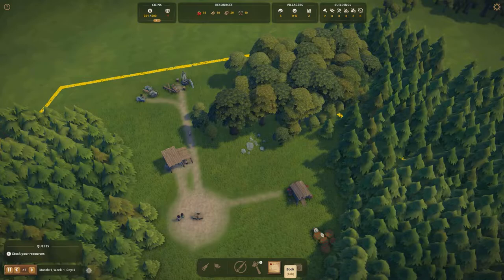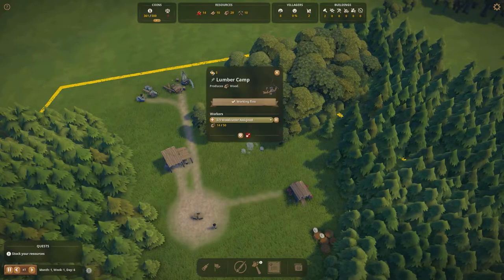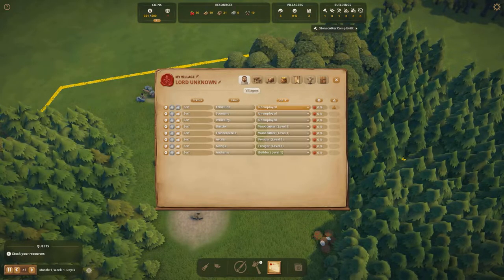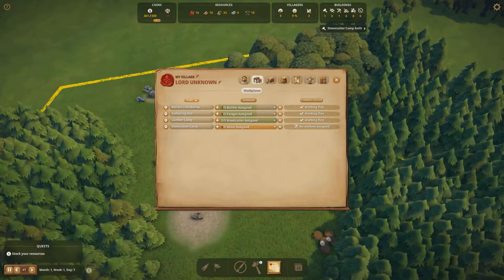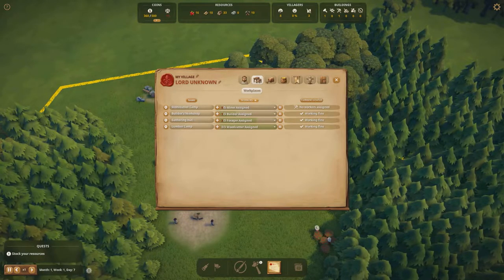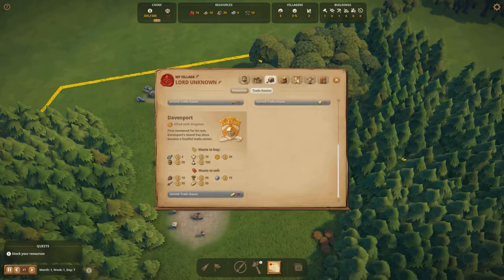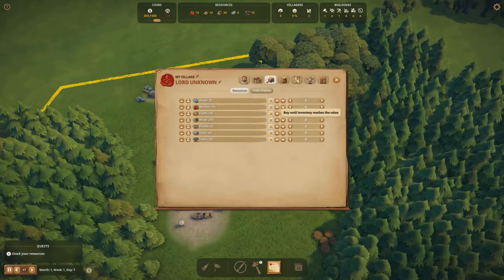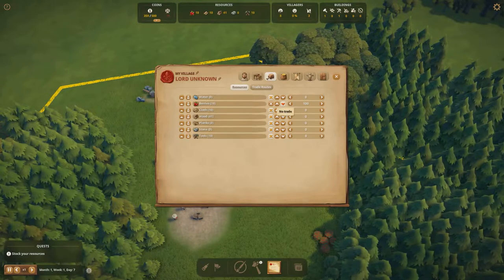One of the more useful menus is the Book, which you can open by pressing Tab. The first tab shows all your villagers, and you can sort by job to see who's unemployed. The next tab is Buildings — you can see which buildings need jobs. This is very helpful with a large village of 200-300 villagers, as you can sort by what doesn't have workers. The Trade tab lets you buy and sell resources as you progress, and the Resources tab shows your current stock and lets you manage buy/sell settings.